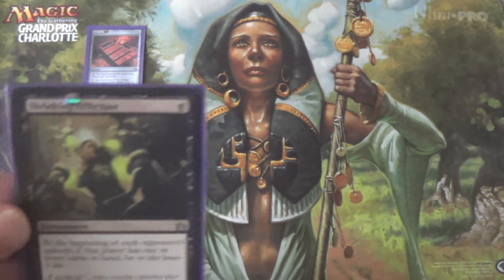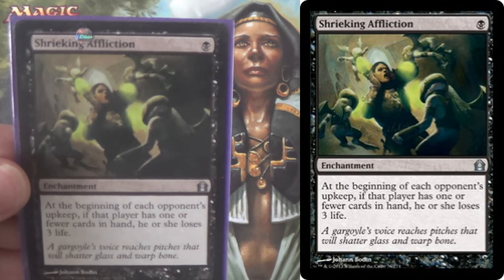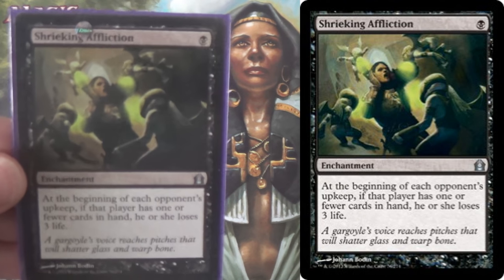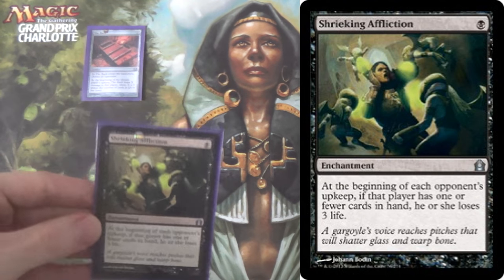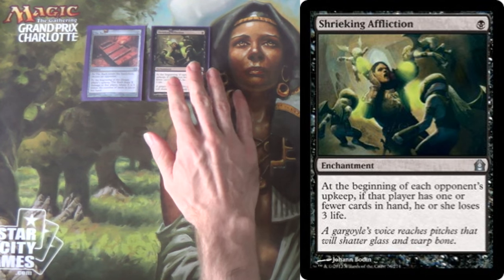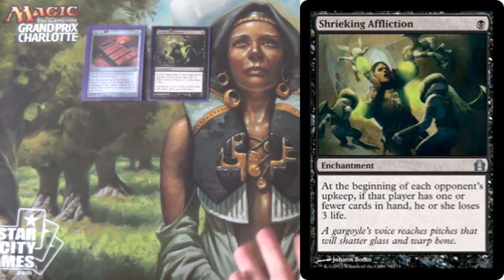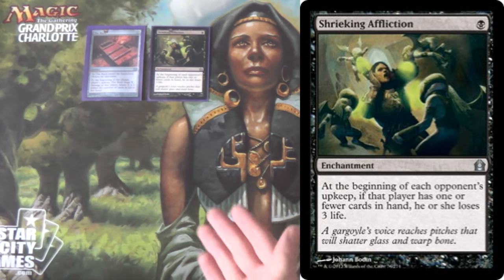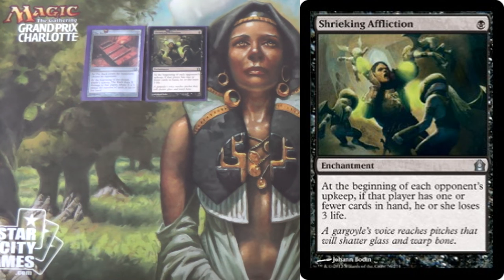Similarly, there's the card Shrieking Affliction. At the beginning of each opponent's upkeep, if that player has one or fewer cards in hand, they lose 3 life. It's not strictly better than The Rack — obviously there's a color requirement. But even if they have just one card in hand, say you strip them of their cards except a land, it'll still deal 3 instead of 2. On the other hand, if they have 2 cards, it won't deal any.